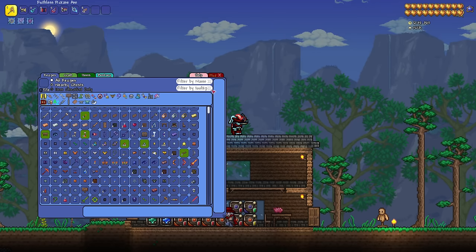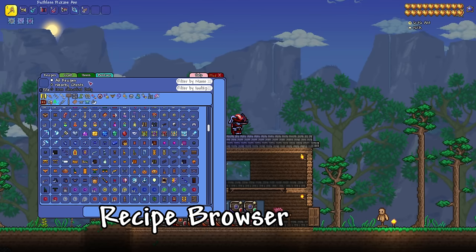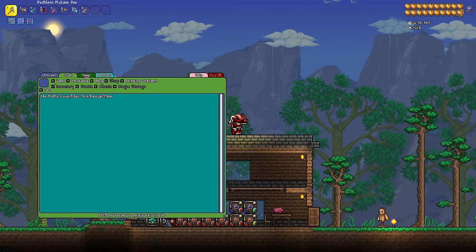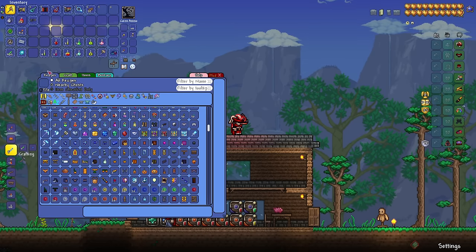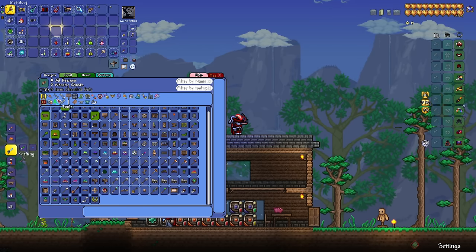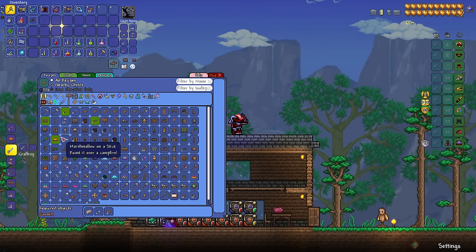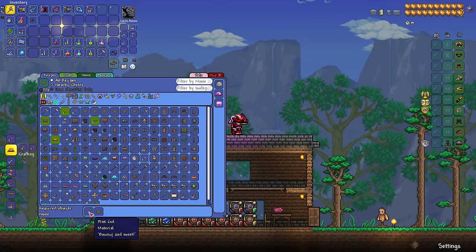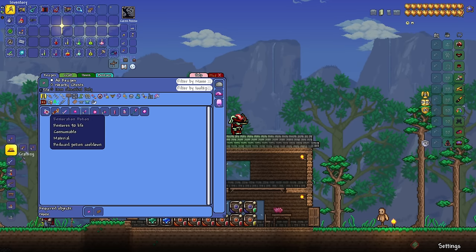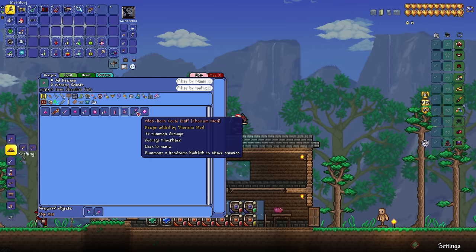First up, and this is a very easy recommendation, this one is called Recipe Browser. It allows you to assign a hotkey which pulls up a recipe browser. What's great about this is you can place any material in the box and it will show you every item that's possible to craft with that, whether that be in vanilla or the larger content mod that you're playing. You can then dive into each recipe and see each item individually and if you click on a different ingredient, it will even show you where that ingredient comes from.